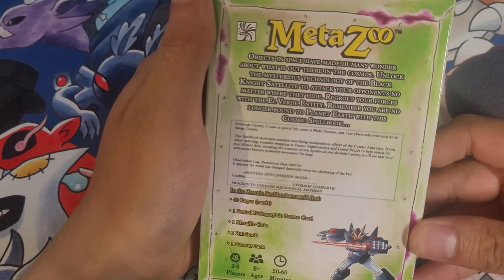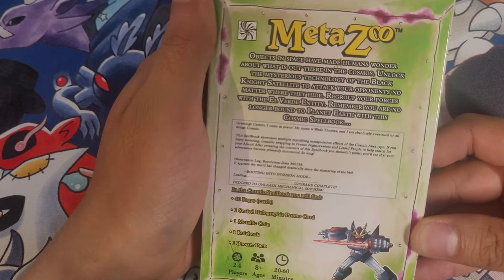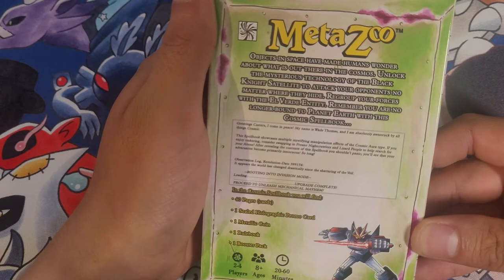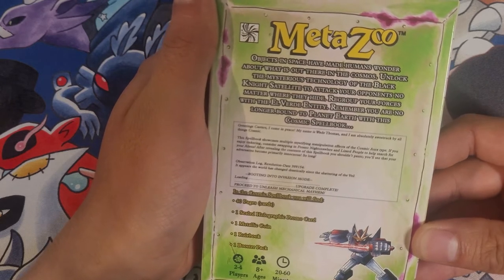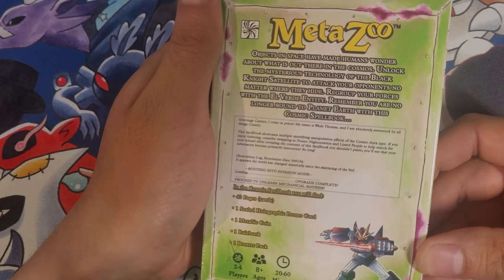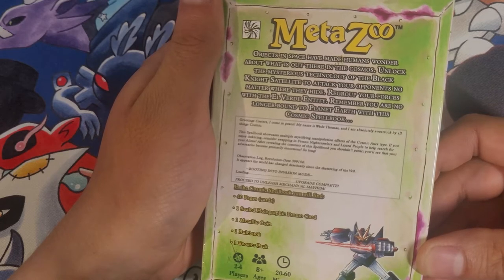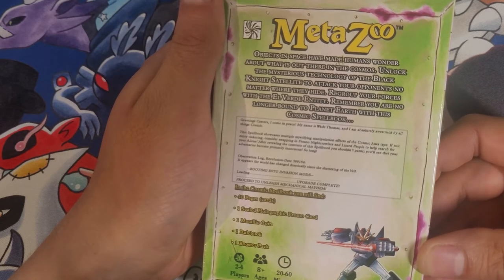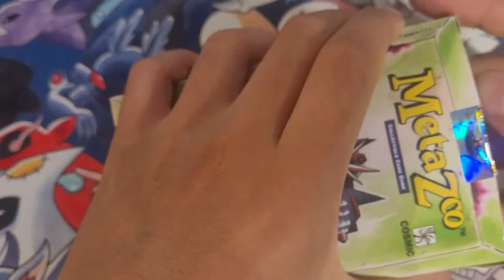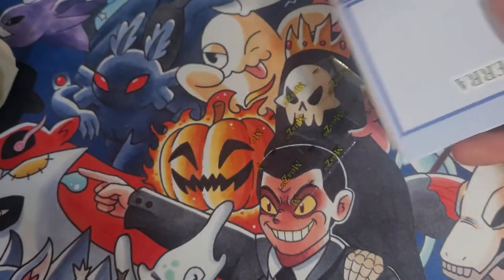Objects in space have made humans wonder about what is out there in the cosmos. Unlock the mysterious technology of a Black Knight Satellite to attack your opponents no matter where they are, where they hide. Regroup your forces with the Elverd Entity — remember, you are no longer bound to planet Earth with this cosmic spellbook. This will be pretty exciting — this is the first one I'm going to.